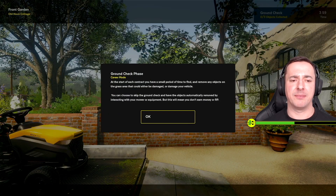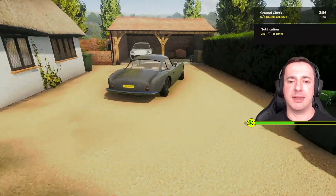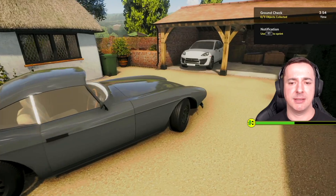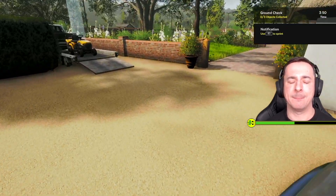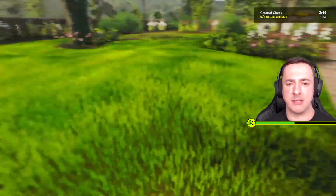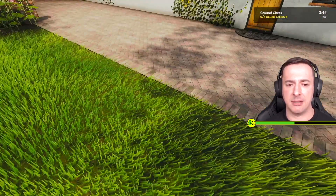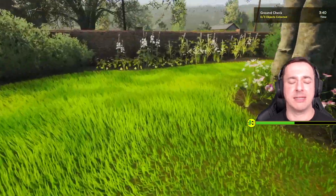Ground check phase: at the start of each contract you have a small period of time to find and remove any objects on the grass that could be damaged. Let's go have a look. This dude is minted — nice motor! I could sprint to the garden.